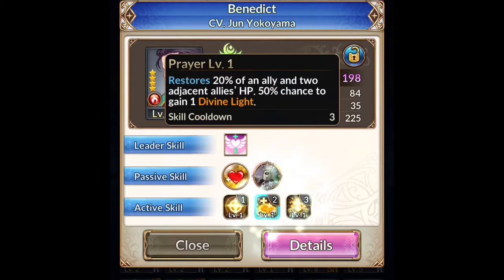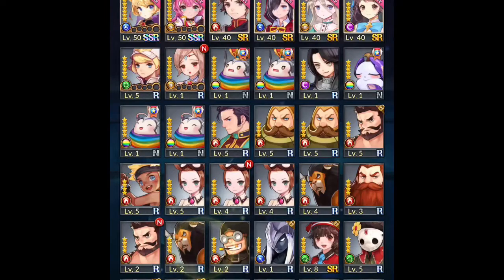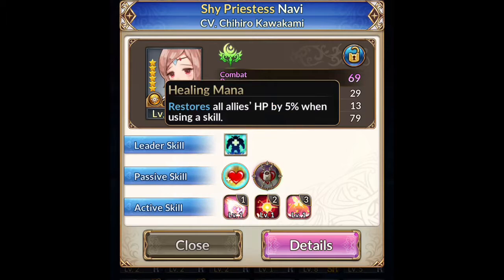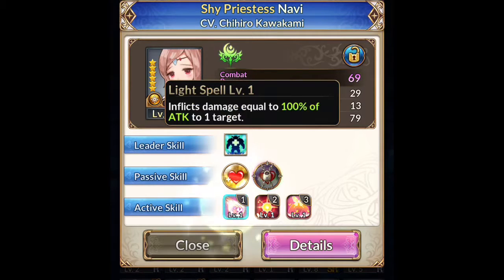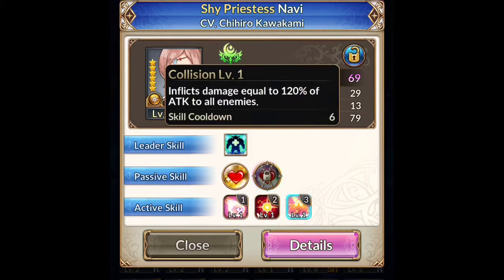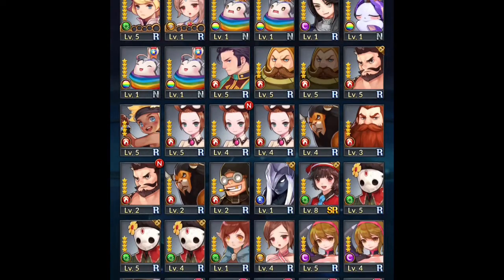50% chance to gain divine light, restores an adjacent ally, revives one ally — so I'm not going to be using him. Restores all allies' HP by 5% when using a skill. Inflicts damage equal to 200% of attack to one target, 50% chance to increase target's damage taken by 30%. She's not going to be useful either — both of those are trash.